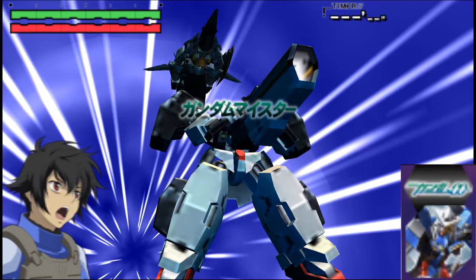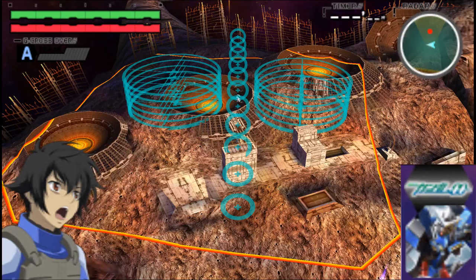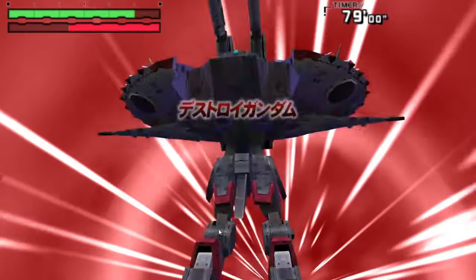Lastly, the series that was fairly recent at the time, Gundam 00, gets two units to help out during the G-Crossover move. First, Gundam Virtue blasts its GN Bazooka beam at full power, and then Gundam Kyrios comes in for a bombing run.